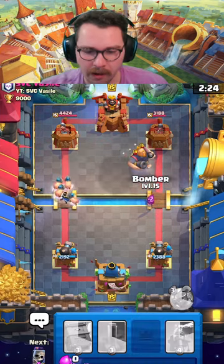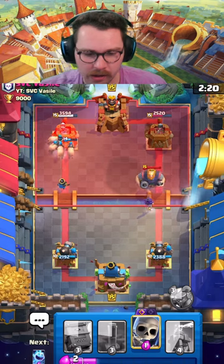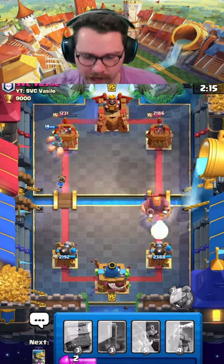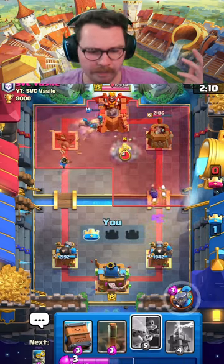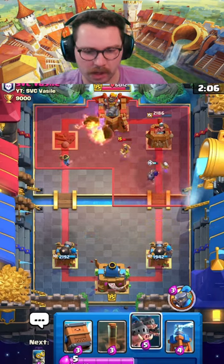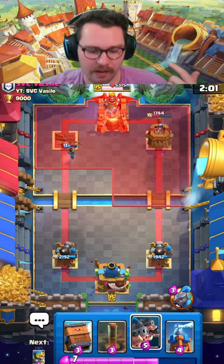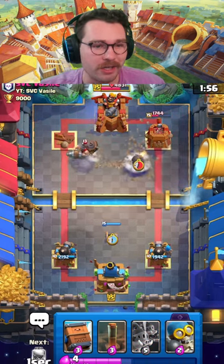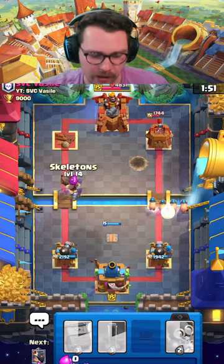I'm going to drop an Evo Bomber at the bridge to get a ton of damage onto their king tower or princess towers and also DPS down this royal giant. Even with my level 10 cannoneer, we only get one shot with the RG. This game wasn't expecting to go as fast as that, but it's pretty much over. The reason I'm not playing in a classic challenge like I usually do is the Evo Bomber doesn't actually work in classic challenges — I don't really know why.